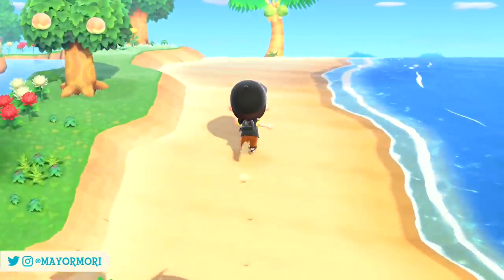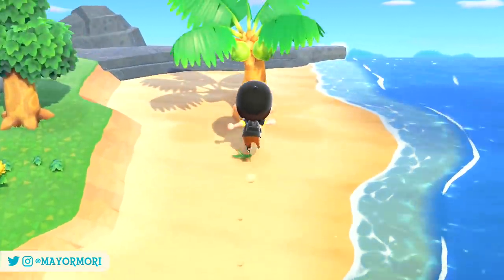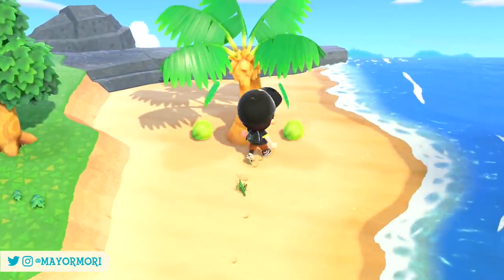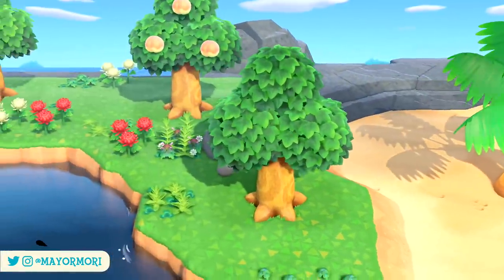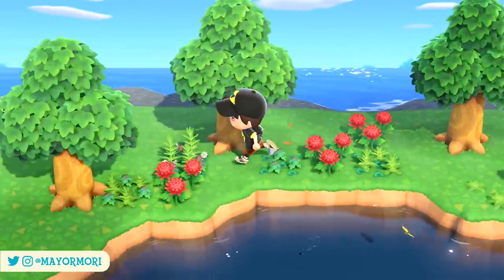It's worth mentioning you'll only ever stumble across a new villager if you have a vacant spot in your town. Currently there are around 18 unique island maps, and the one you visit is chosen randomly at departure.